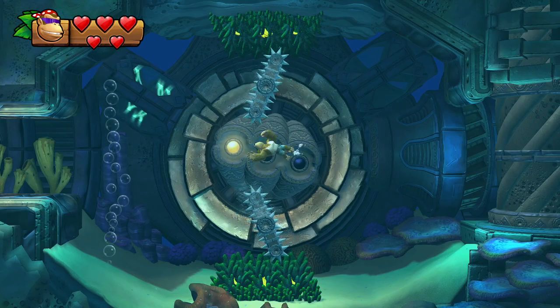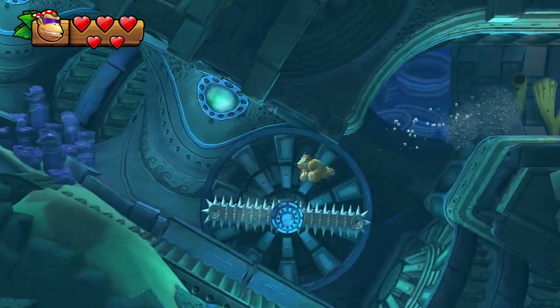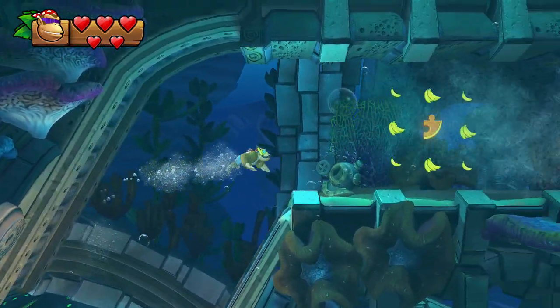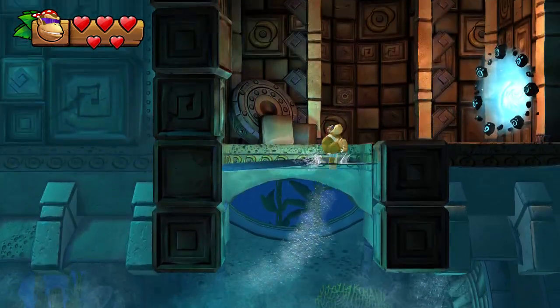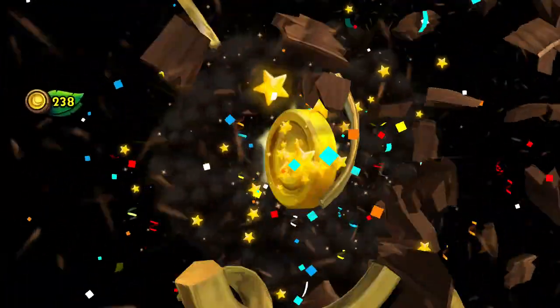Swim past the secret exit, activate the three lights, swim back and swim down here. You'll see that this thing fell down because it apparently got deactivated. You could get the puzzle piece without Dixie Kong, but you can't get the secret exit without her. And that's the secret exit — good enough.